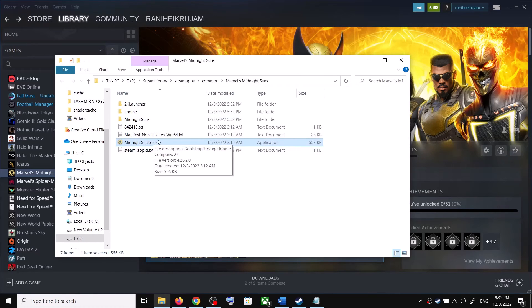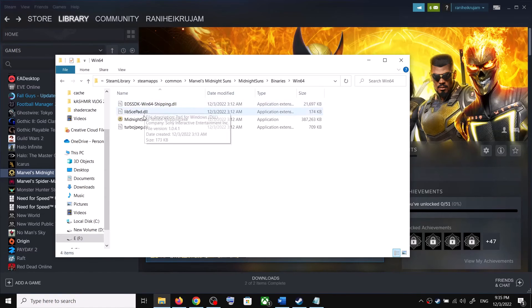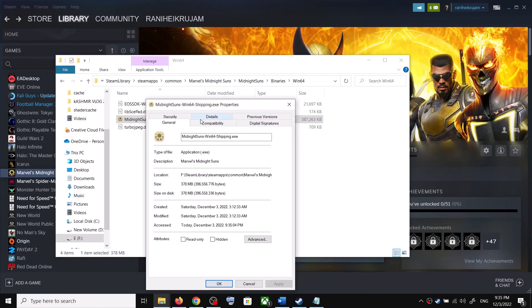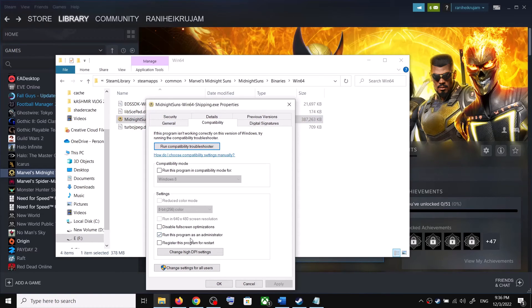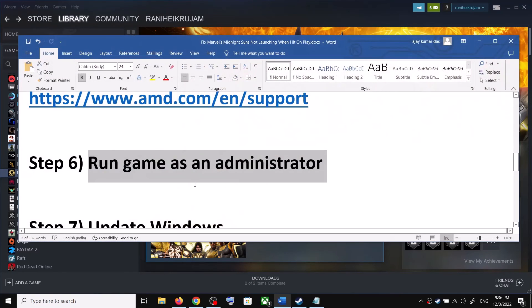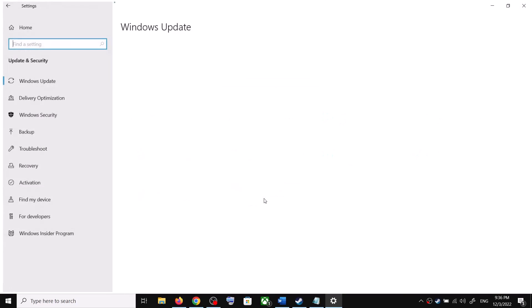Click Apply, click OK. You can also open the Midnight Suns folder, then Binaries\Win64, right-click the exe there, select Properties, go to Compatibility, and check Run this program as an administrator. Click Apply, click OK. If you are still facing the problem, update Windows.